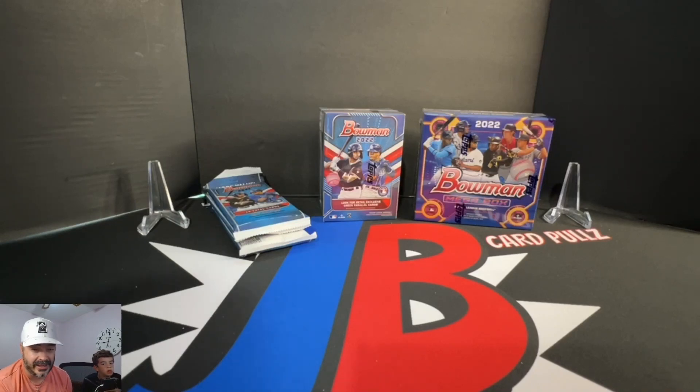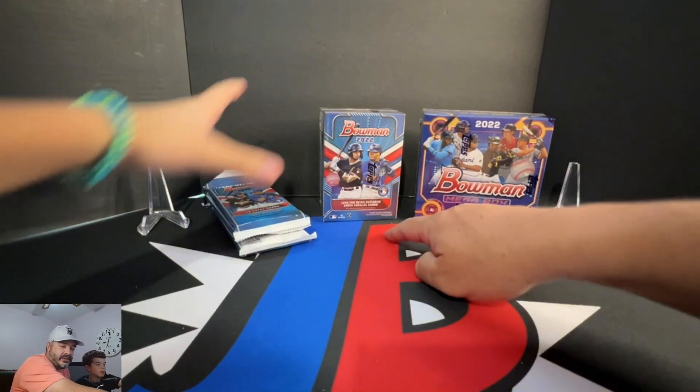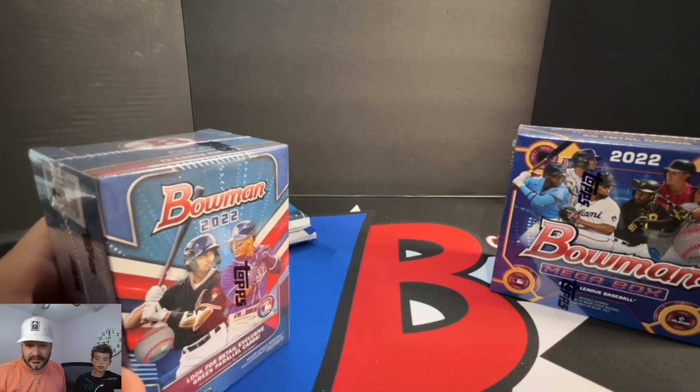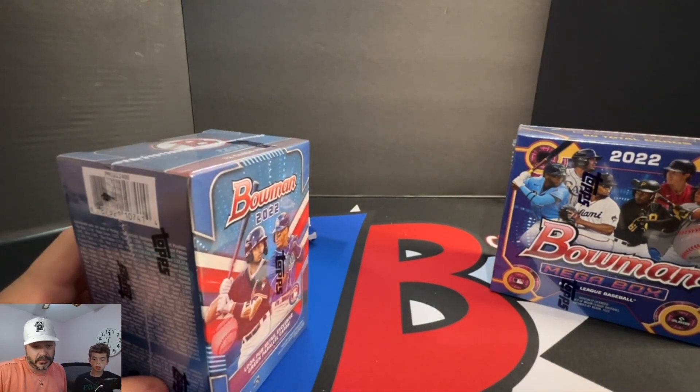There are some YouTubers out there that do the whole odds thing — because Topps gives you all the odds of hitting things — some do Excel spreadsheets and present it that way. We're just going to go old school, rip a couple, and see what we get. The mega is a little different because it has the mojo packs, so we'll leave that one for last. Jackson's going to take the blaster, I'm going to take the value pack, and we'll get into it.